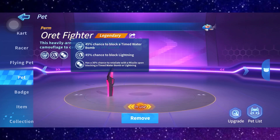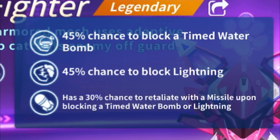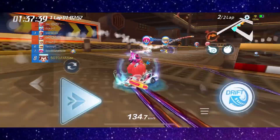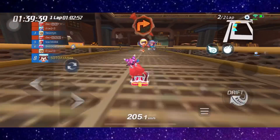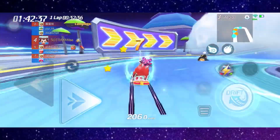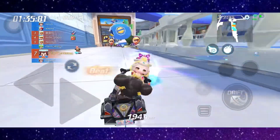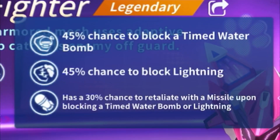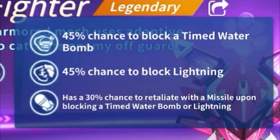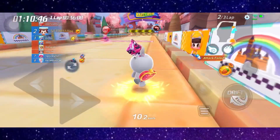Let's see what this pet can do: 45% chance to block time water bomb and block lightning too. So this is probably like becoming a sudden lander fish, because you can escape freely from the time water bomb. And it has a 30% chance to pay back to your opponent with a missile while blocking a time water bomb or a lightning.